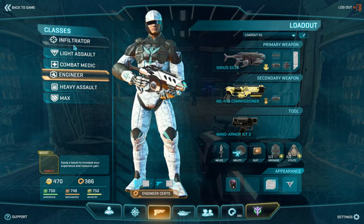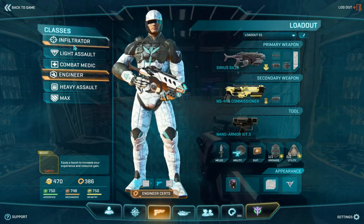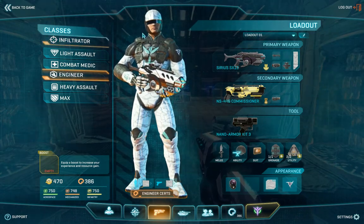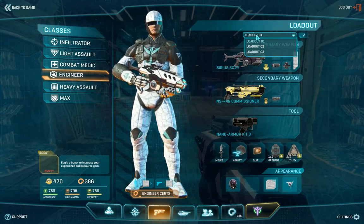The Classes tab looks and acts very similar to the infantry terminals that you find around bases or at the warp gate. You can create loadouts here, and you will get more loadout slots as you rank up in battle.